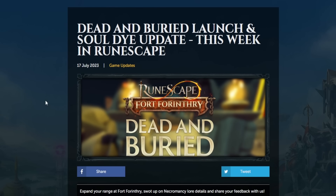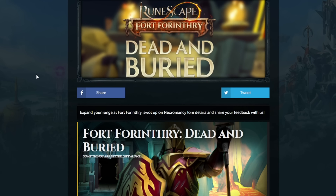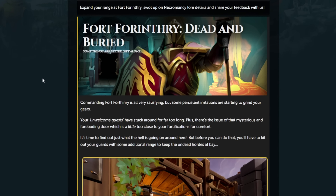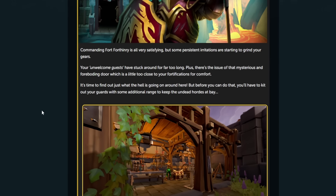The main things this week are the new quest Dead and Buried and the Soul Dye update. Fort Forinthry 3 is all very satisfying, but some persistent irritations are starting to grind your gears. Your unwelcome guests have stuck around too long, plus there's the mysterious and foreboding door which is a little too close to your fortifications for comfort. It's time to find out just what is going on around here.